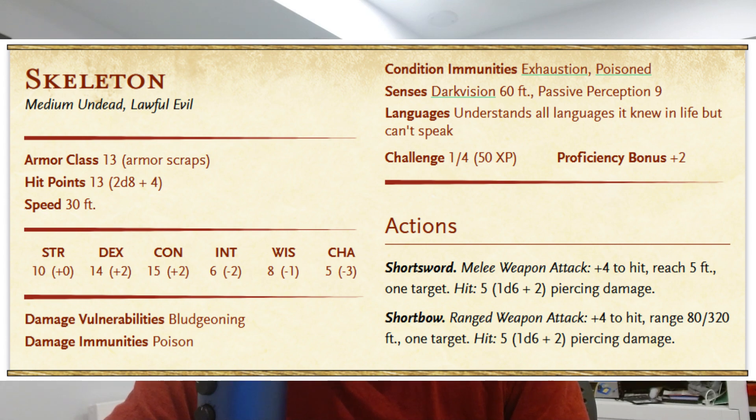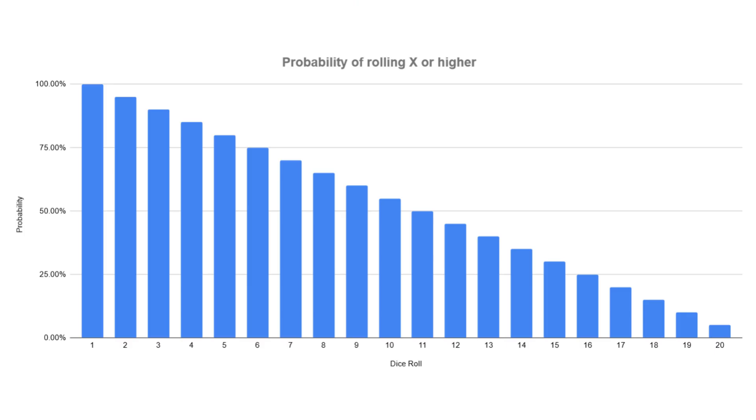Rolling an 8 or higher with 2d12 is actually an 87.5% chance of landing — that's really high, much higher than 5e. In 5e, our skeleton has an AC of 13, and a level 1 player has on average a +5 to their attack, so they also need to roll an 8 or higher. But because of how the dice work, we only have a 65% chance of landing that hit. Players like to land attacks — even if an attack doesn't do as much, they always want to feel like they did something.